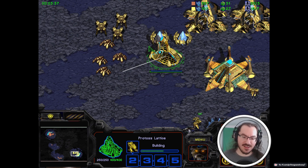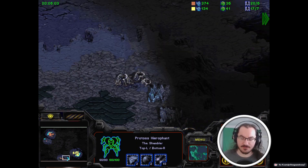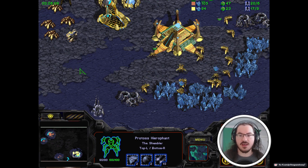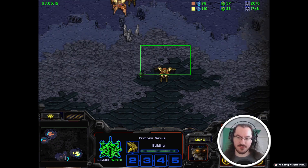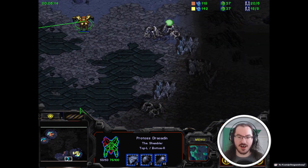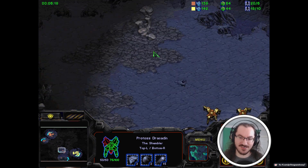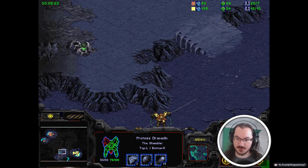It goes back to that idea that if I'm expanding and my opponent isn't, then my opponent will have a military advantage over me and maybe even a short-term economic advantage if they build more workers for their main. On the last castover, you guys noticed that this base has three mineral fields - it's an interesting decision. Also the decoration over here is misplaced - you can tell because there's a bunch of mismatched tiles underneath.